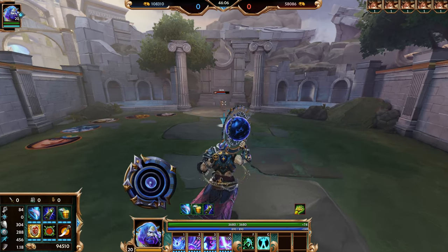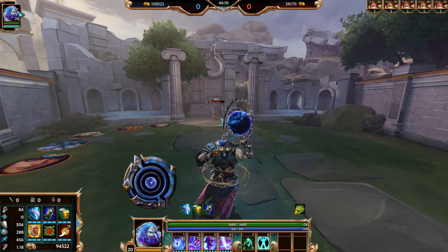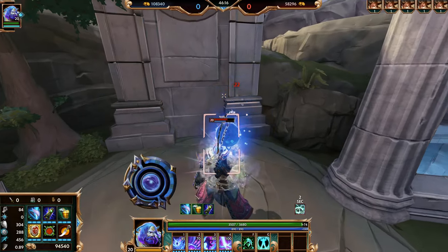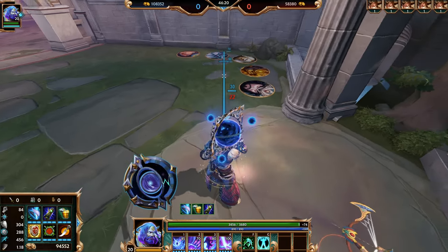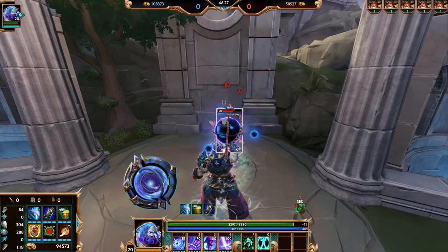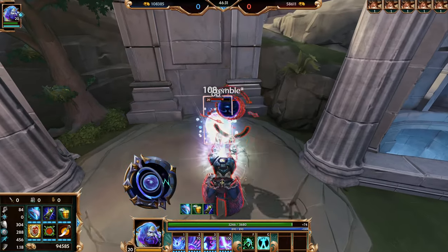Atlas's passive is called the Astrolabe. As Atlas receives or deals damage, his passive meter begins to fill. As I land autos on this Sneath here and as she's auto-attacking me, you can see that my passive meter is filling. When you see your passive meter starts to change and you get this ring rotating around the sphere, your next auto-attack will become an area effect tremble in front of you.